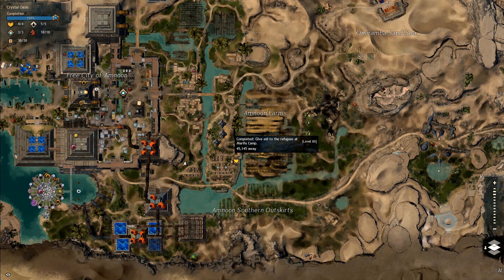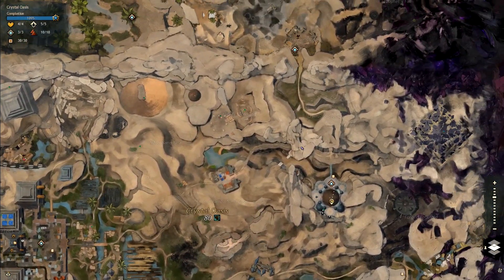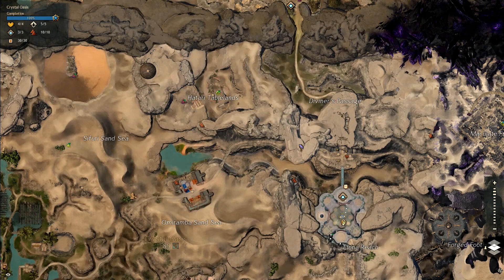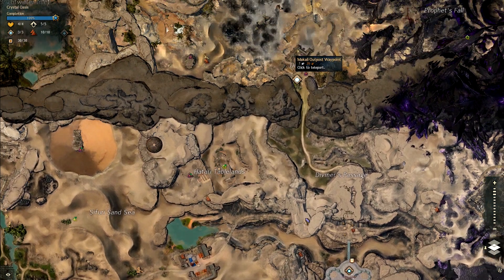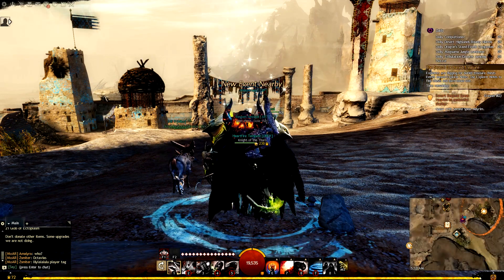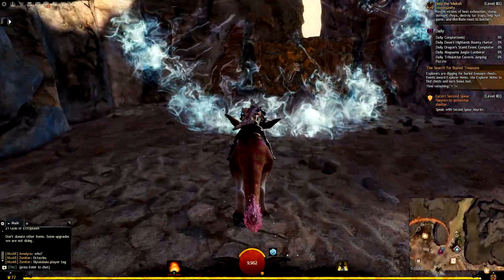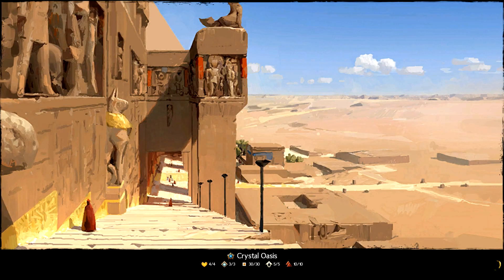Now we're on to the griffin eggs. The easiest way to get to the first griffin roost, in my opinion, is to go to the waypoint just outside the map, because you have to be on the right side of the big cliff. You might be wondering what I mean by going outside the map to get to the map — hear me out, I've tried the other way and you just end up circling.